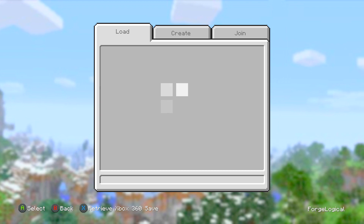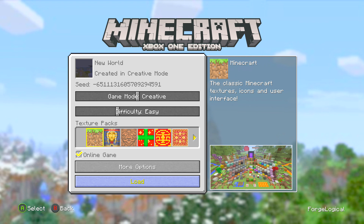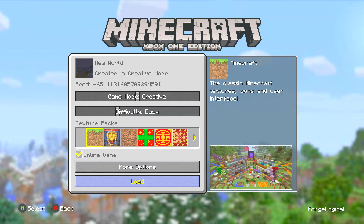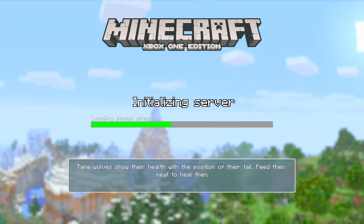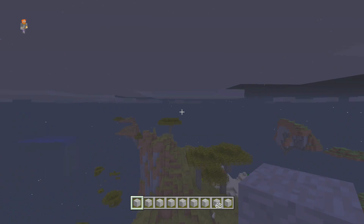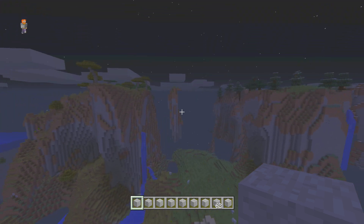There's really nothing else that this update has to give us — we don't have any new texture packs. We did get the Super Cute texture pack on other platforms, but the Xbox One and Switch still do not have that texture pack. I think they should have released the texture pack for the Xbox One edition with this update.